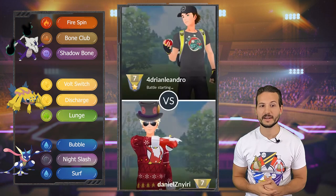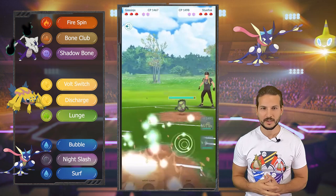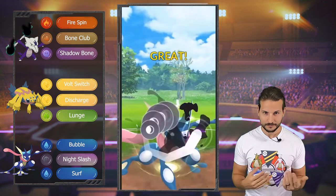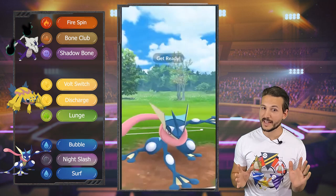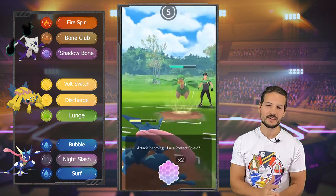So game two — Galvantula into Stunfish, horrible lead, we just lost it. So I swap out and bring in Greninja, which is awesome, and then into Tropius. Can I please get one? Destroying a Night Slash right into it — I just like the graphics of Greninja! I'm gonna make it work, I'm gonna do another video. Tomorrow I'm gonna stream again, or even today, with Greninja because it's bothering me so much. I came up with a new team and I'm gonna make it work, so make sure to come by the stream.